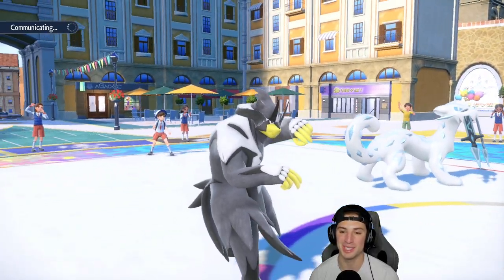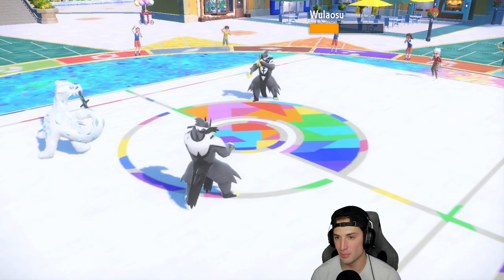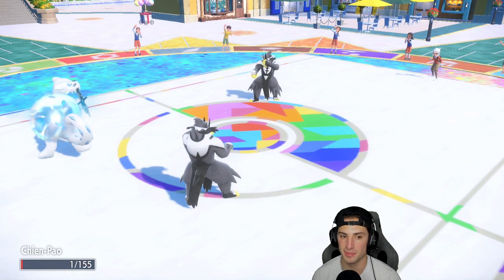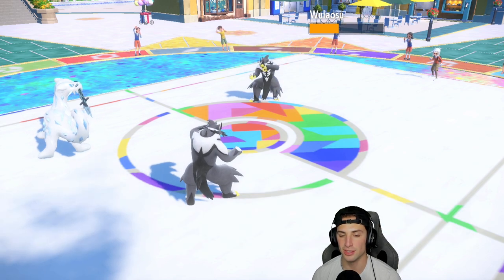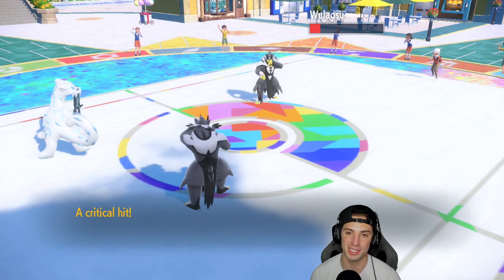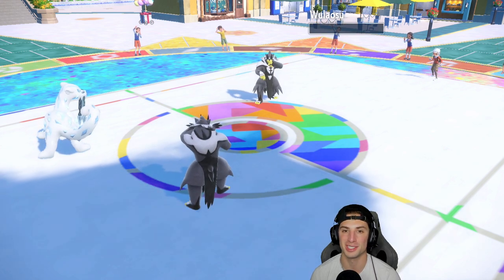A mirror matchup with the world championship team — love getting a win on that one. Sacred Sword flies doing about half damage. Their team is slightly different — not the same Urshifu I have. Surging Strikes flies and finishes off the match. One and oh — hot start! Let's hop into our second match.